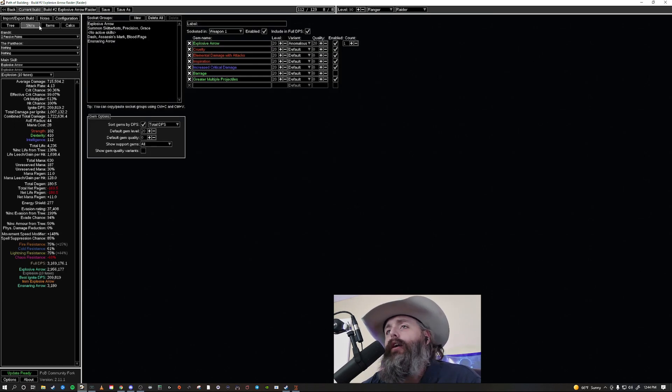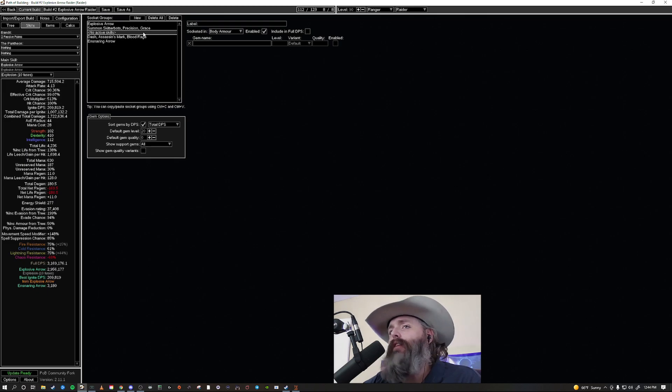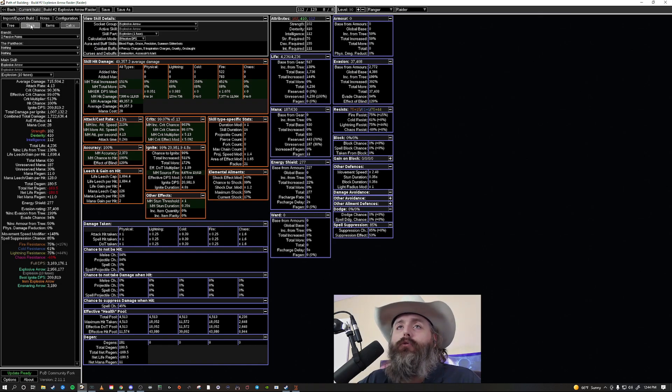We may end up switching to a Stygian Vise to try and get some extra blind percentage. Another good thing about this build is that you have pretty much open sockets in your body armor. I was originally going to go with Comb's Heart but I don't want to spend a ton of resources getting 191 strength — I don't think it's worth it. We settled for Carcass Jack because the intelligence requirement was a lot more obtainable by a pretty considerable amount.